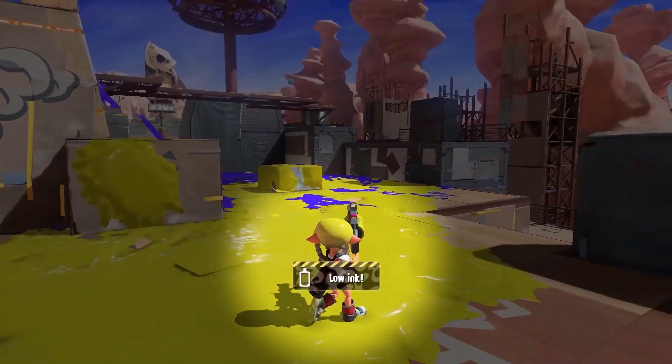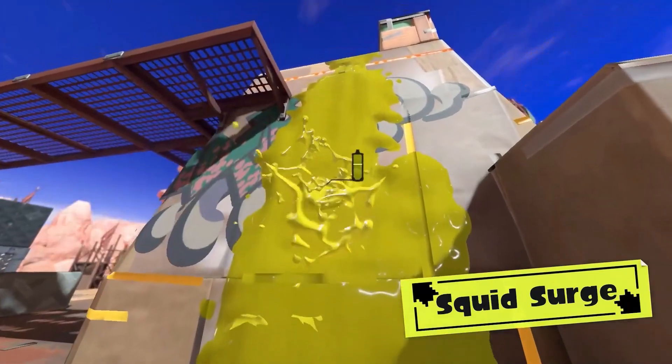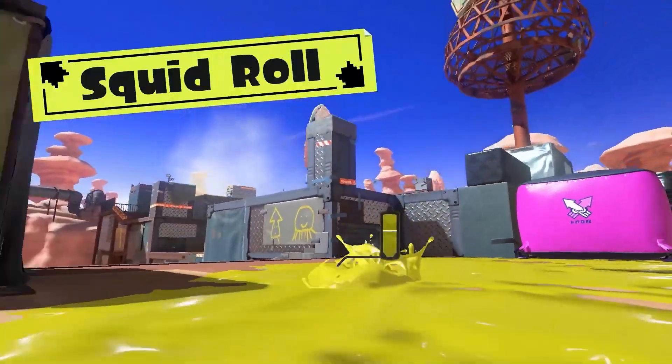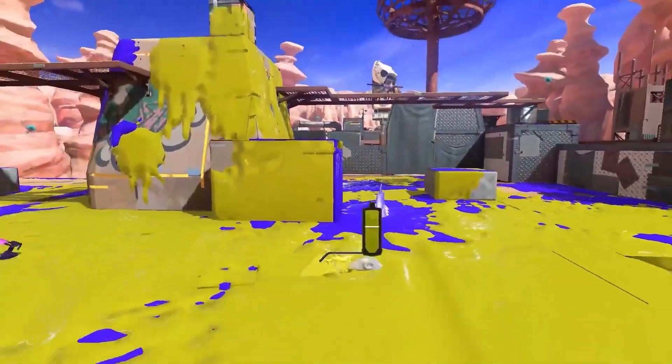Whoops — if you're out of ink, submerge in it to refill. New techniques like the Squid Surge to swim up walls in a single burst, and the Squid Roll to jump out of ink while simultaneously turning around, have also been spotted.